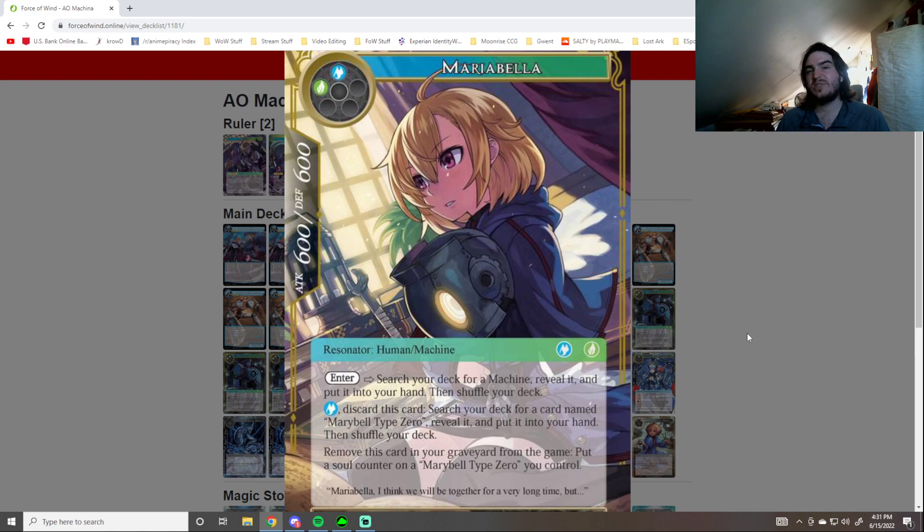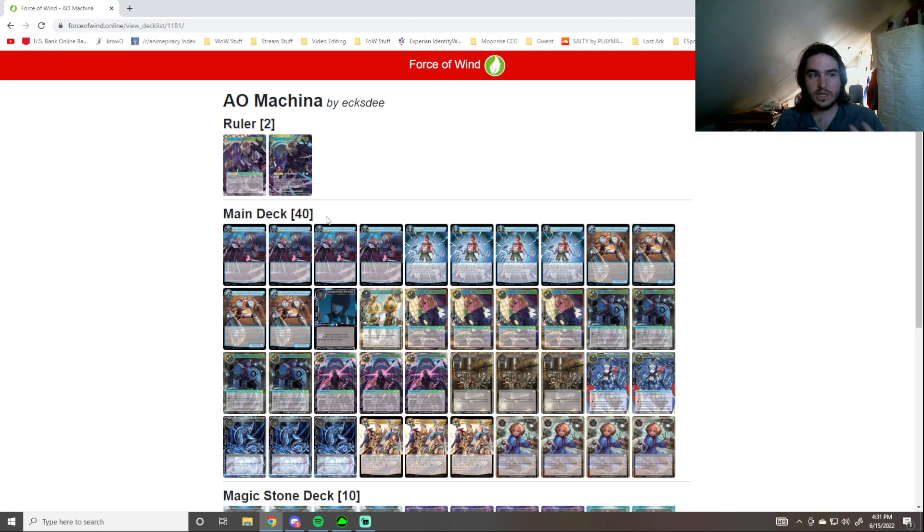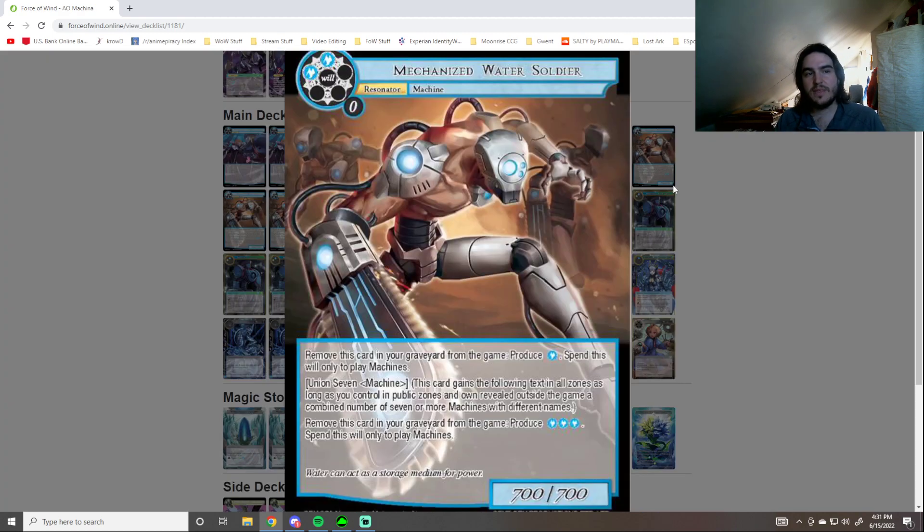Maria Bella gets us any Machine and adds it to our hand for two will. And then if we have Road to the Machine Lord in play, we can just tap Mary Bell Type 0 — it allows us to play Maria Bella. Maria Bella also allows us to pay one to discard her in order to get a Mary Bell Type 0. So Maria Bella goes to grave — she's a machine in grave — and then you get Mary Bell, play Mary Bell, you're at four names. And then if you have a Healing Gimmick Stranger you're at five names, if you have the other one you're at six names, and then having a Mechanized Water Soldier in grave will put you at seven names. Mirage Golem is the other one.